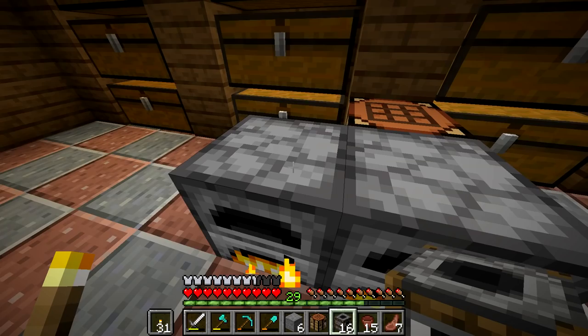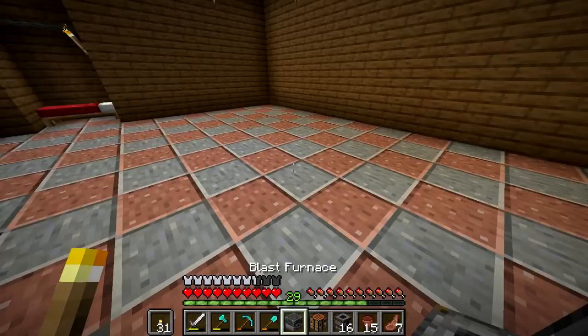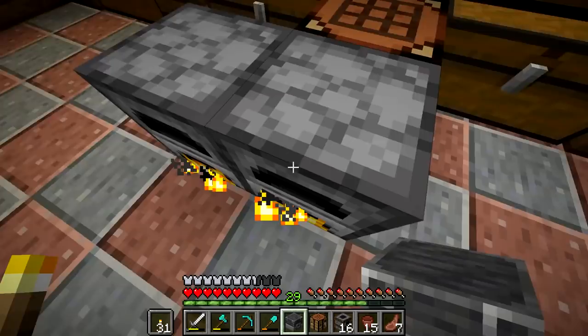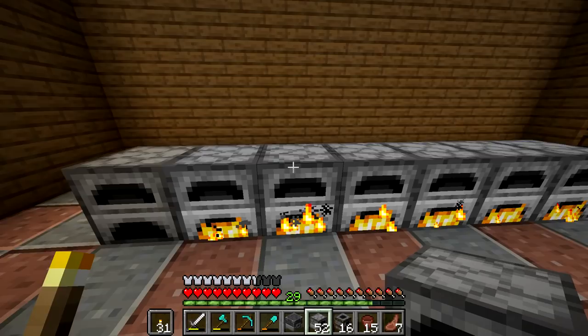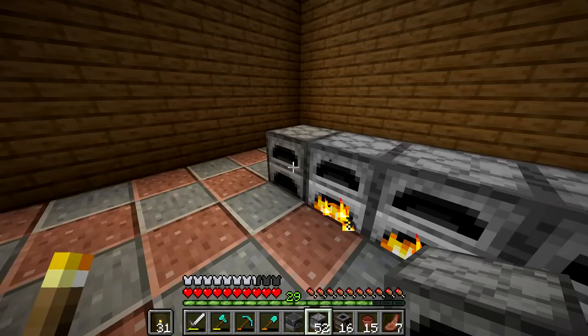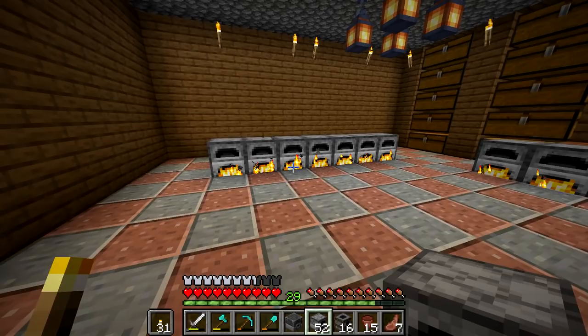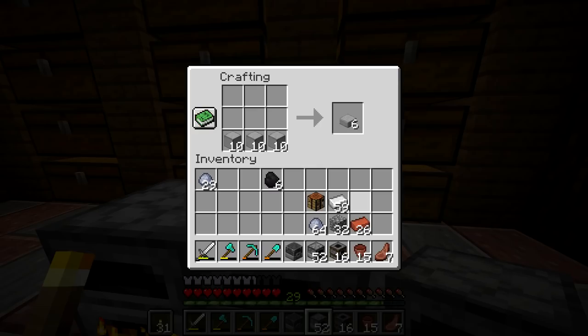You do have to smelt smooth stone, which is super weird. Basically, you throw three of those on the bottom. Let me wait for all this stuff to smelt, and then once it smelts, I'll come back and we'll design the house. Because I know you guys are just gonna leave if I sit here and show you how to craft things you already know. I got lazy and started just putting a bunch of furnaces down. We've got all the furnaces firing on all cylinders, so it should be done soon.